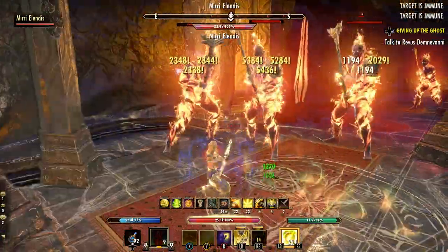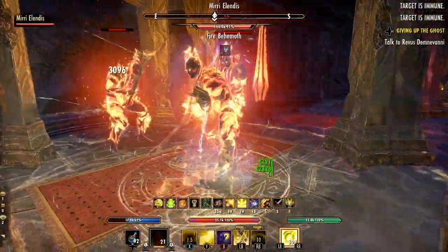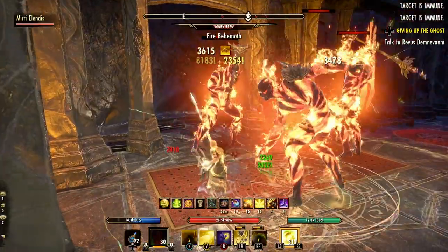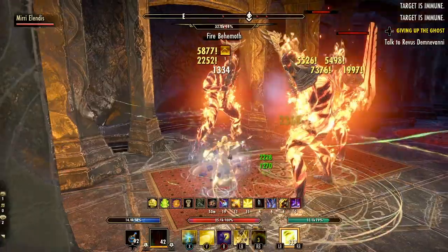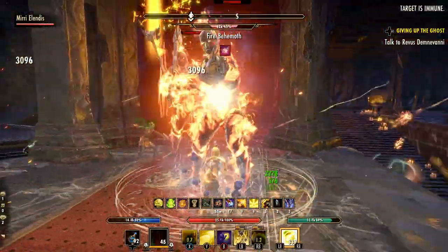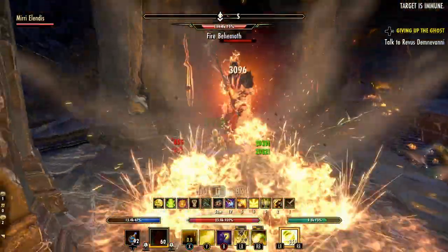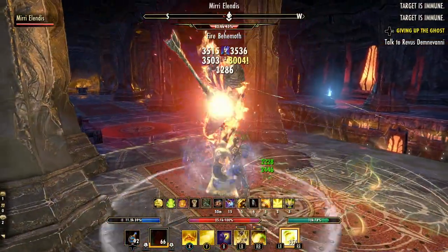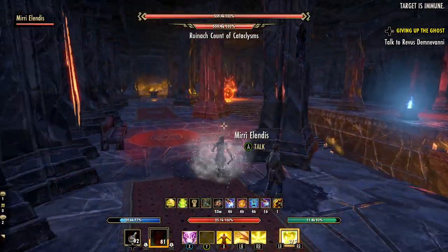You'll first need to face off against all four fire behemoths at the same time, but honestly these are just melee enemies, so I don't find this as challenging as some of the earlier islands where we had eight to ten enemies with casters mixed in. Once the four behemoths are down, the hidden boss will be summoned into the tower.